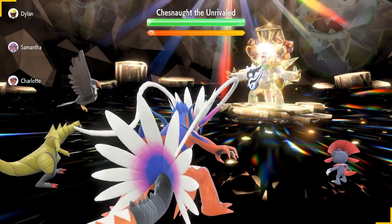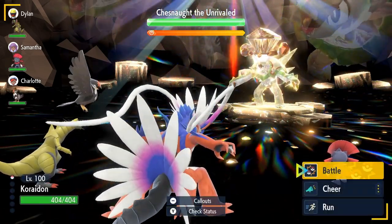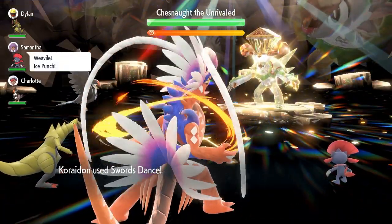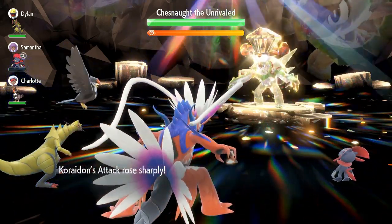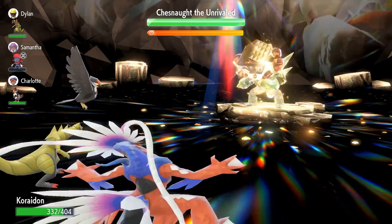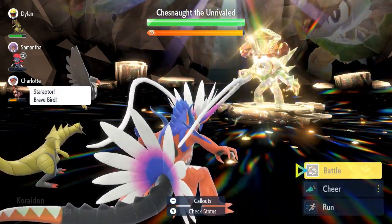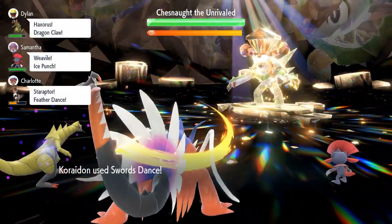What I did was use Drain Punch once to get a little bit of Tera Charge, and then I used Collision Course to deal good damage before its shield goes up. After the shield went up, I Terastalized and continued using Collision Course, using Drain Punch whenever I needed healing. Of course, it does wipe your stats, so you've got to pay attention and rebuff yourself with Swords Dance whenever it does that.